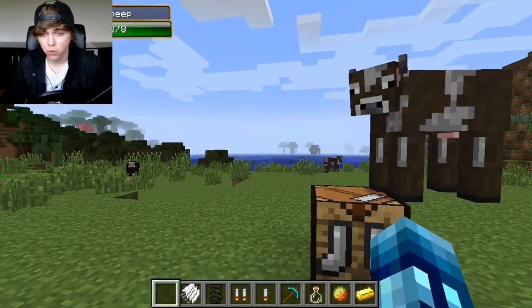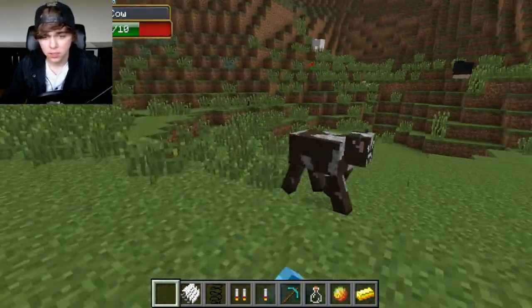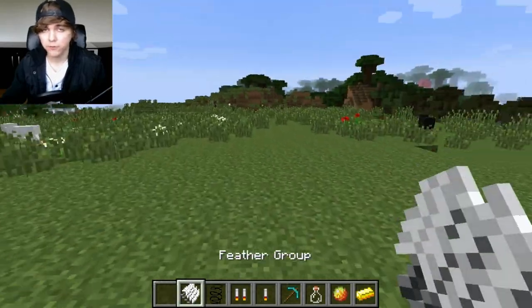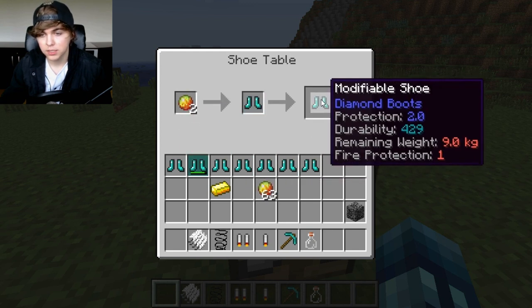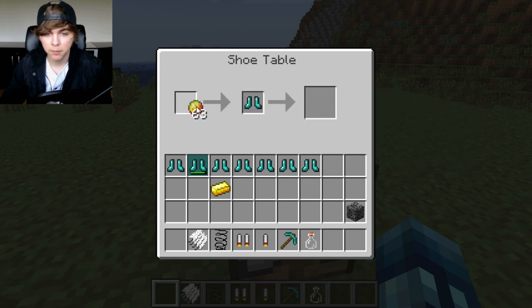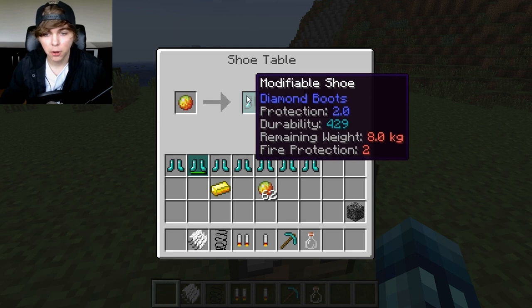Now that was just the plates — pretty much the least interesting of everything else I'm going to show you, because all these items also affect your modifiable boots. In your shoe table, when you have some modifiable shoes, you can add magma cream and it will give you fire protection 1. Adding another one gives you fire protection 2, but you have to do them manually. It looks like it only goes up to 2, so you can have up to fire protection 2 with magma cream.